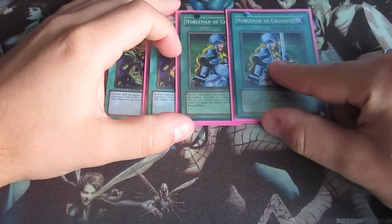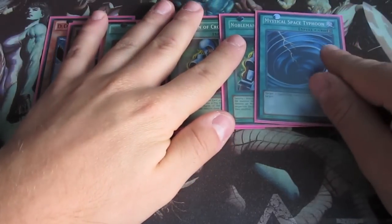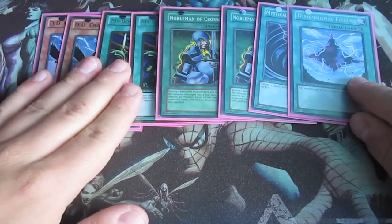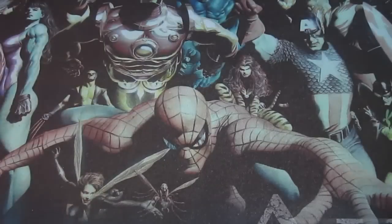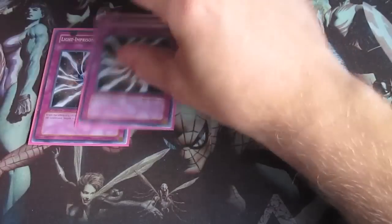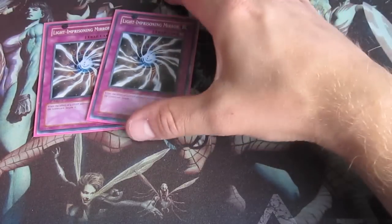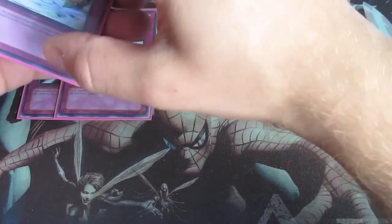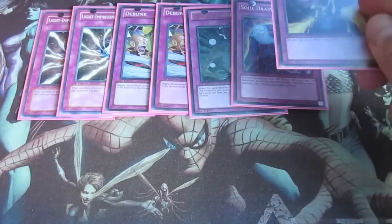Two Mind Crush for the mirror match. A third MST and one Dimensional Fissure against Lightsworn and Mirror Mail. A Bujin hat - haven't played against the hat. Then two Lyla for Bujin and Lightsworn - Lightsworns are really popular right now. Actually I have a Lightsworn deck profile coming up myself. Two Debunk, Macro Cosmos, Soul Drain.